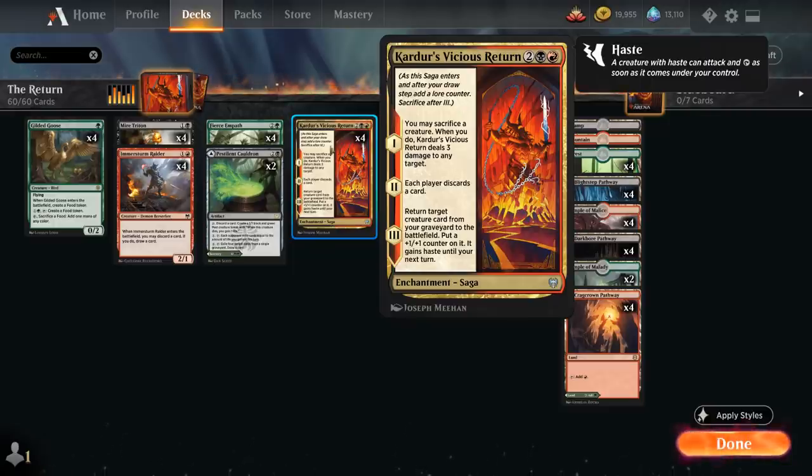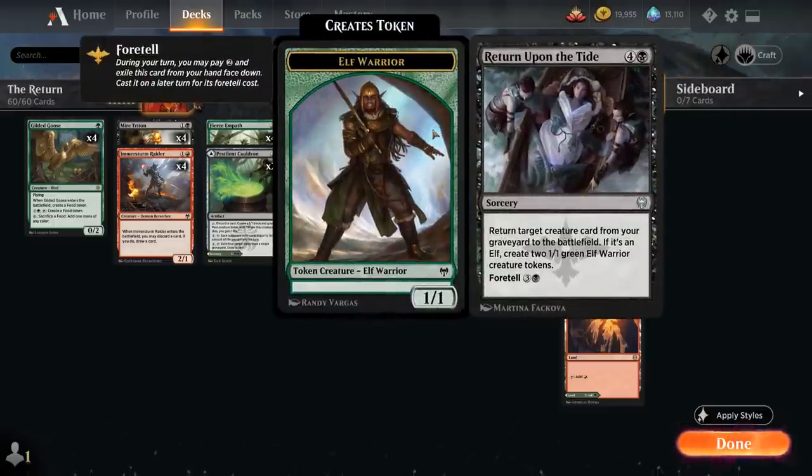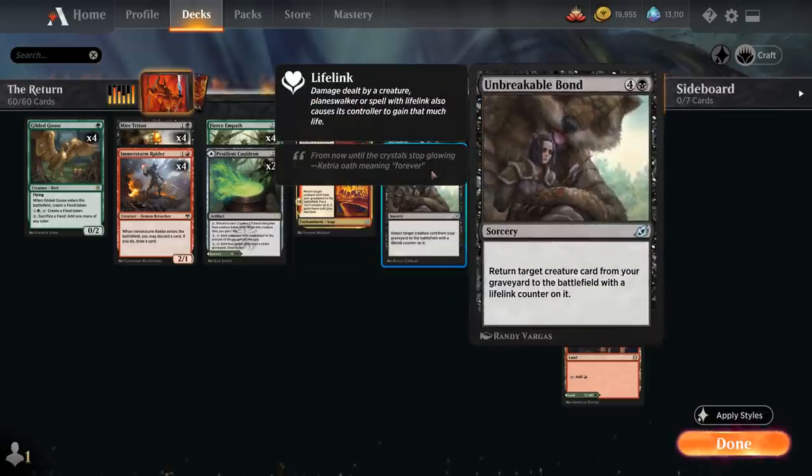We've got additional reanimation effects with 4 copies of Return Upon the Tide, which has Foretell, so we can pay 2 mana on turn 2 to exile it and then cast it for 4 mana later to reanimate one of our creatures. We also have a one-of Unbreakable Bond, which reanimates a creature for 5 mana and also puts a lifelink counter on it.